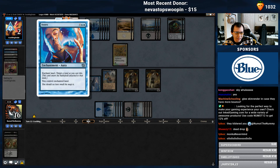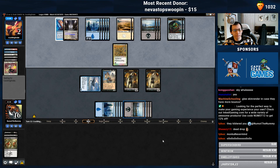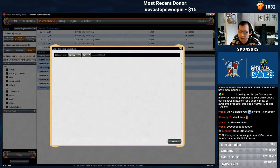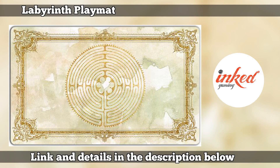Whale wins again — that Annex was a blowout though. Thankfully we drew enough lands afterwards. Alright friendos, that'll be it for me today on my channel. I will be streaming on the Magic channel in about 20 minutes. This channel is sponsored by Inked Gaming — go to inkedgaming.com for awesome playmats, dice bags and more.